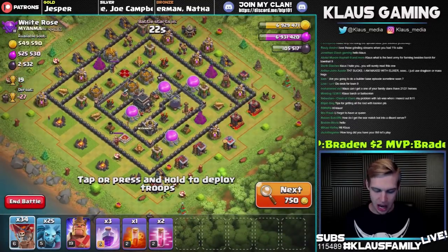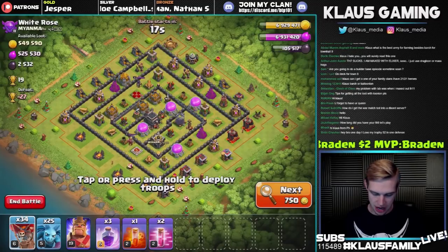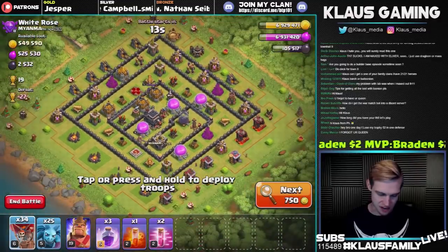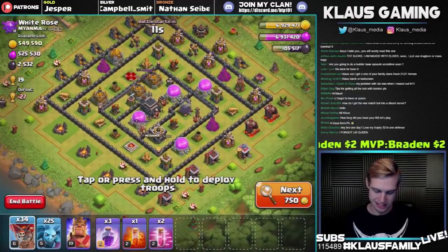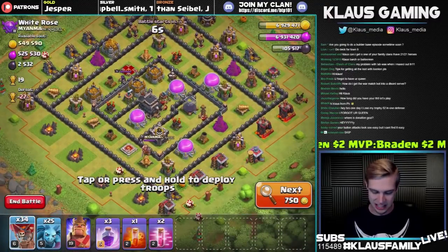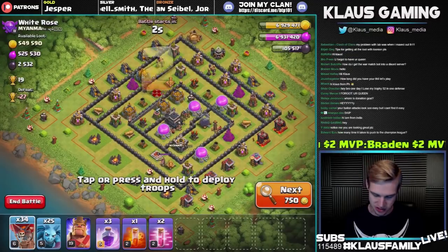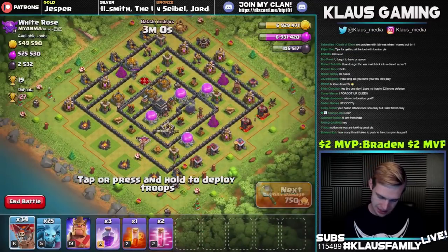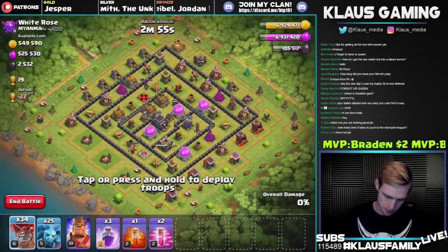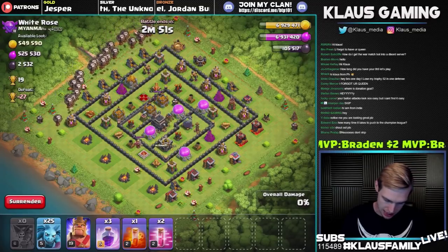500,000 gold — we're mainly here for dark elixir; we can skip this base, but I'd rather not. There's only one sweeper, queen is level 5, half a million gold. There's also an upgrading air defense out here. Let's wreck this base — there are no X-bows, so in theory it should be an easy three-star. Let's attack this base from this side here and work our way through.